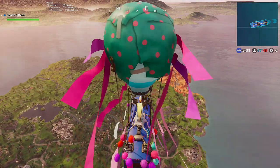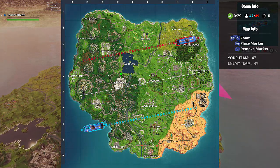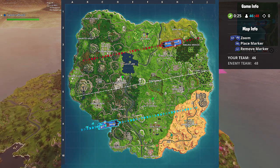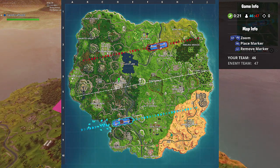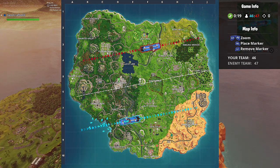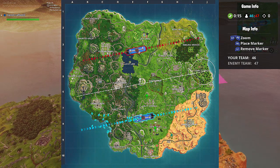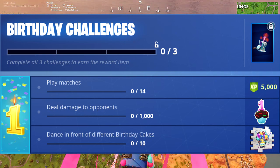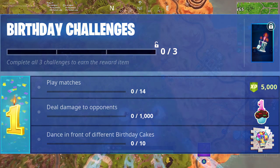What's going on guys? Today, July 24th, 2018, is Fortnite's official one-year birthday. They're having a special birthday event where they put out a bunch of new challenges that you can complete for different rewards. If you complete all three of the challenges, you unlock a birthday cake back bling. You have to play 14 matches, deal 1,000 damage to opponents, and dance in front of 10 different birthday cakes.